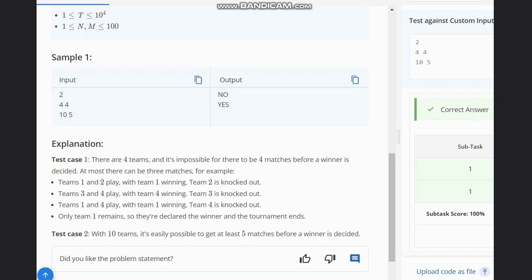The idea is very simple. If you want K matches to be played, then what you need is K+1 teams. So here, you want M matches to be played, meaning N should be at least M+1, i.e., N greater than or equal to M+1. If this condition is satisfied, output Yes; else output No.